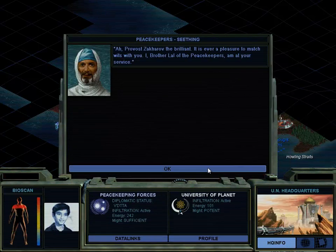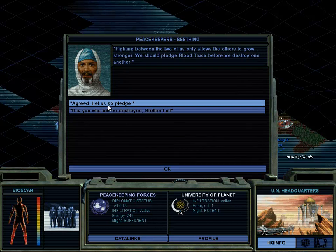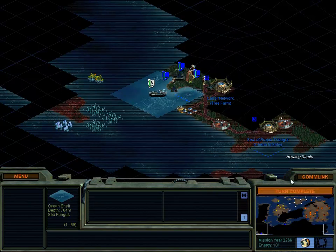Morgan is ignoring us. Lal, probably. Blood truce - yeah, so he threatens me for technology, I say no, and then he decides let's have a pledge. Didn't you just declare war on me? Yes, let us pledge. My might is potent and this guy is at war with multiple people. You may speak of order and security, Provost, but your police state is nothing more than a brutal dictatorship and a slap in the face of all those who truly value human life. Yeah, probably. But I'm a dick like that.